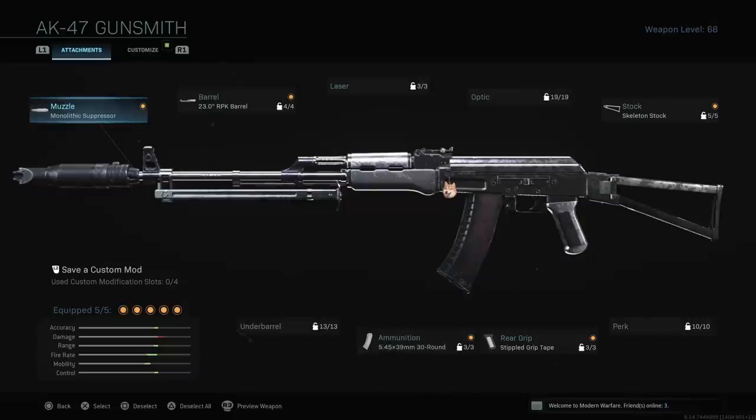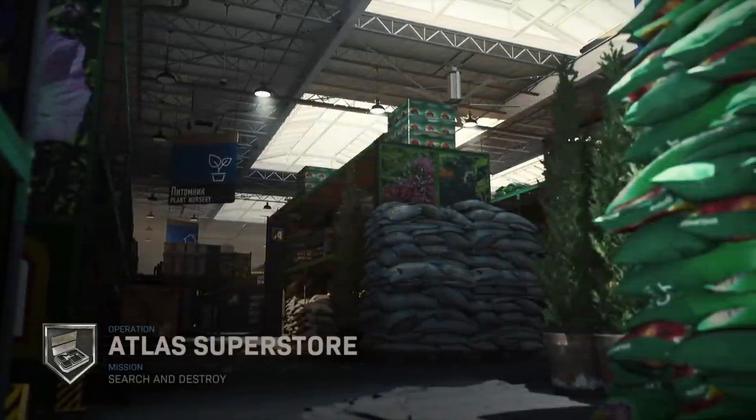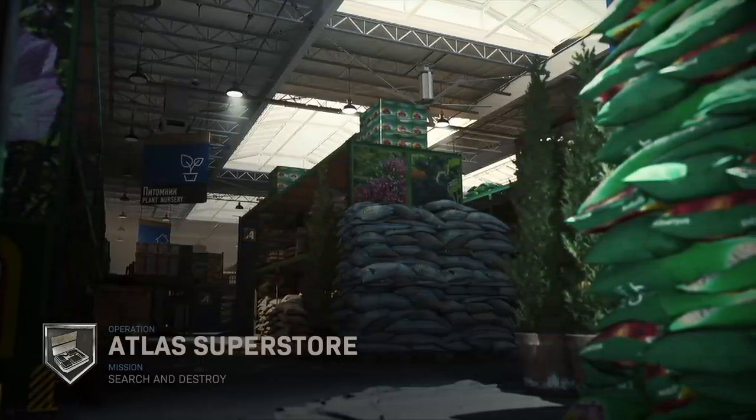With these new rounds after the buff, you can still three-shot people at a very good range and your fire rate is way better with less recoil. I've noticed that in a lot of medium to long range engagements, if you get one shot to the head you can still get a three-shot kill, which is very good. Just trust me, try this class setup out — you're gonna love it. I have two games for you today: one on Atlas Superstore and the other on Crash.